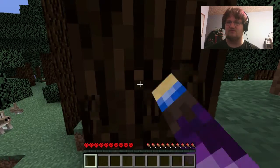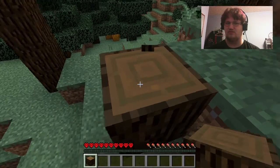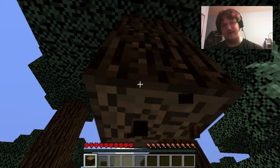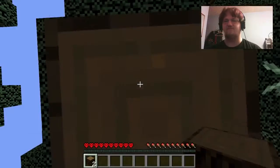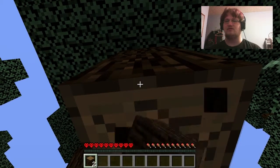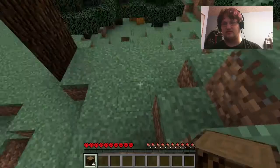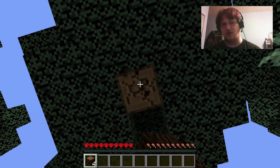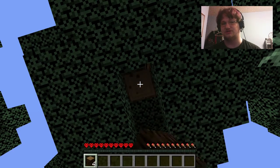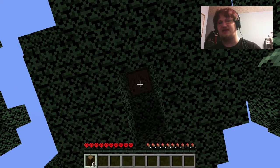It might not be as bad, but it looks like it could die down pretty quickly. Essentially I'm picking up some supplies before heading towards where we're supposed to be. The zero chunk challenge means that we are only allowed to place blocks — including water sources, torches — in x and z coordinates from negative 16 to 16.